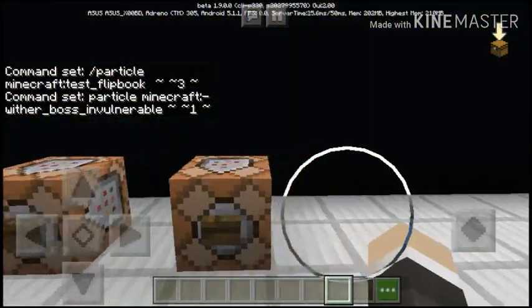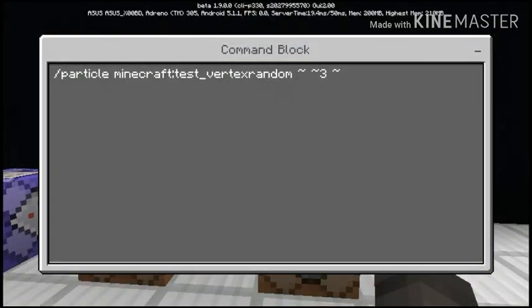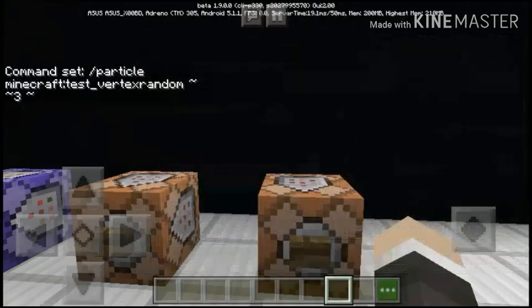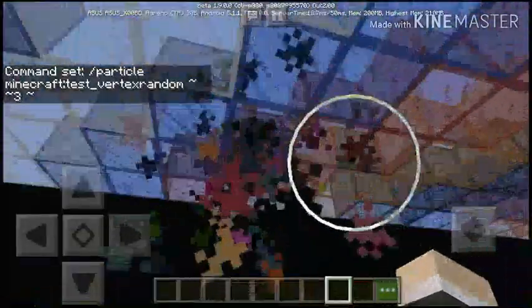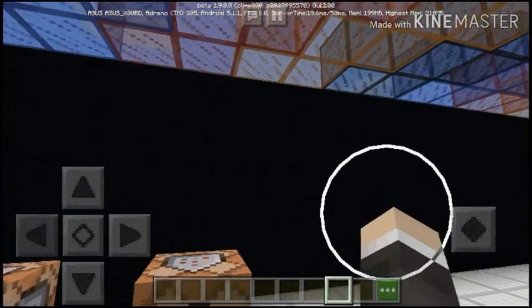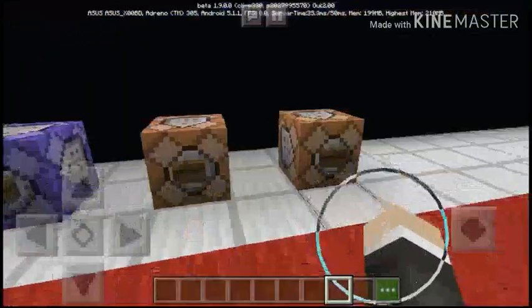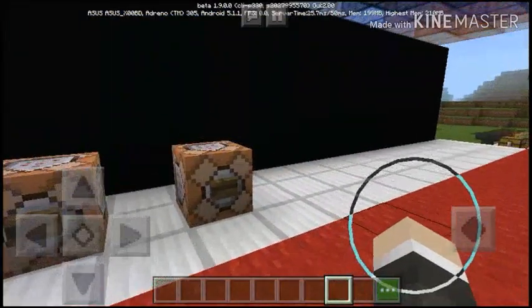For the last and final command is the vertex random. This is the command — if I hit this button it creates a smoke of rainbows, like a smoke puff. I will leave in the description below the other version that I created in a video.